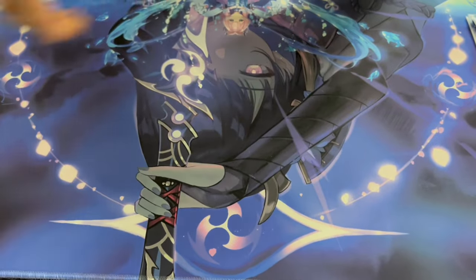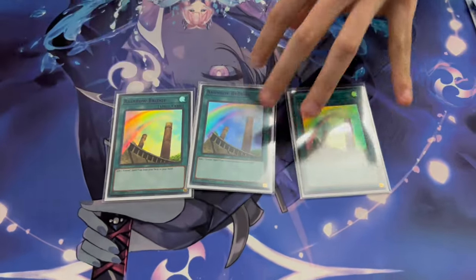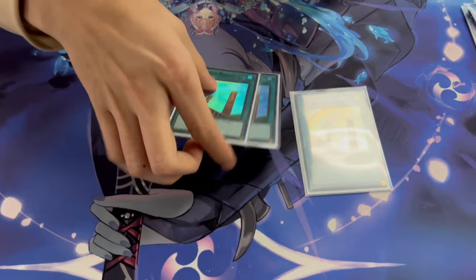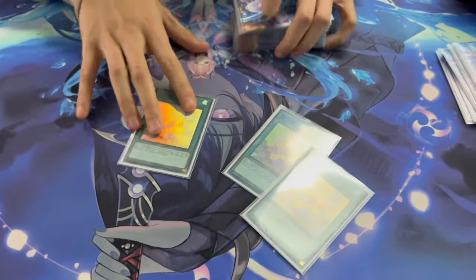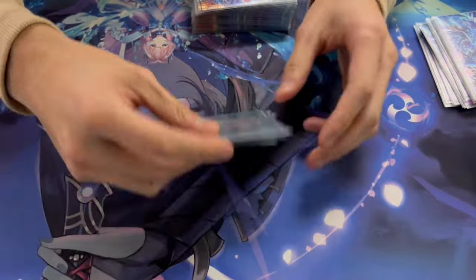That's enough for the main deck monsters. Next: three Rainbow Bridge — this is the Stratos of the deck, searches out basically whatever card you want; if you don't run three it's going to be very hard. Crystal Bond — great card, gets one Crystal Beast in your hand and puts one in the back row, starting off all the combos.